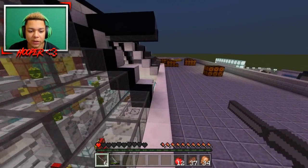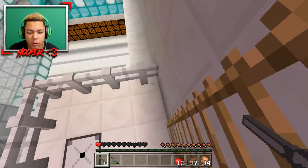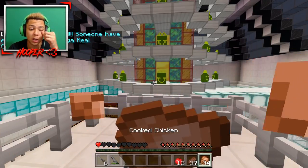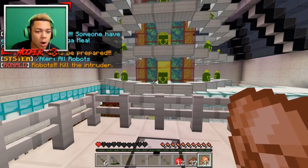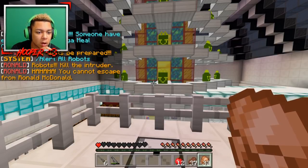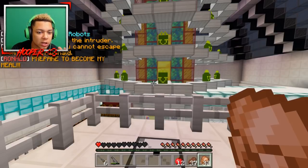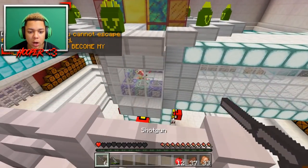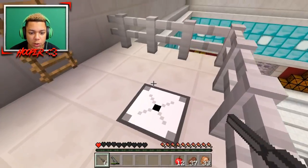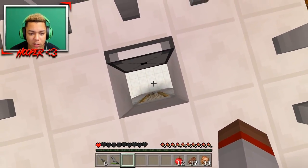We have to drop down using this ladder so I don't take fall damage. It says: 'Attention, someone has entered the mega hall mill controller. All robots be prepared — alert all robots, kill the intruder. You cannot escape from Ronald McDonald, prepare to become my meal.' And there's Ronald right there!